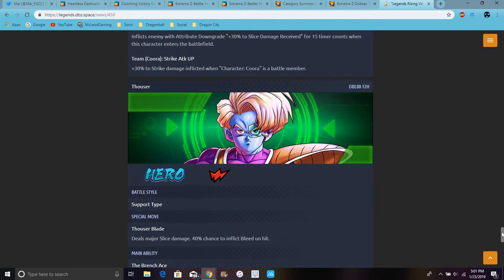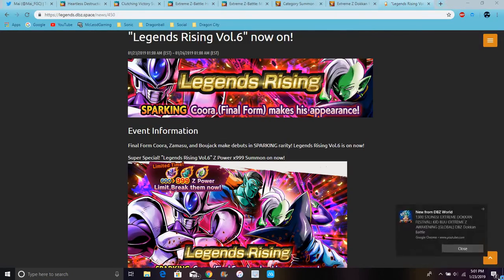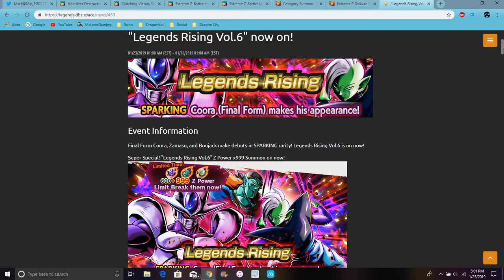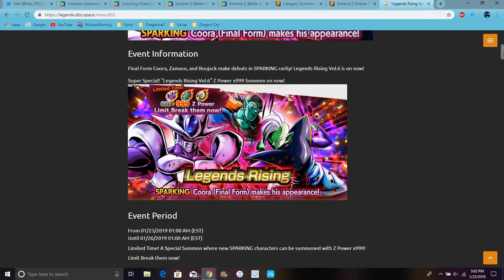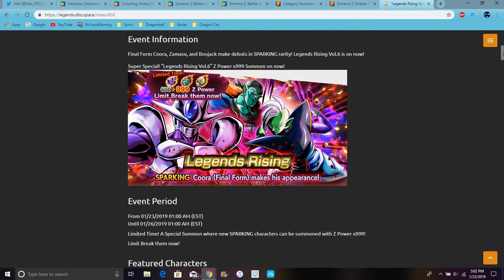Legends heroes are kind of stupid. We're getting more hero villain units, but we need more hero units. Like, we need a new hero Gohan or something — make him a little more useful. Maybe like sparking characters — Verity-tier? We need like a new rarity beyond sparking. I know the game just came out and stuff, but maybe in the future, because it's not really extreme Z, it's more extreme.